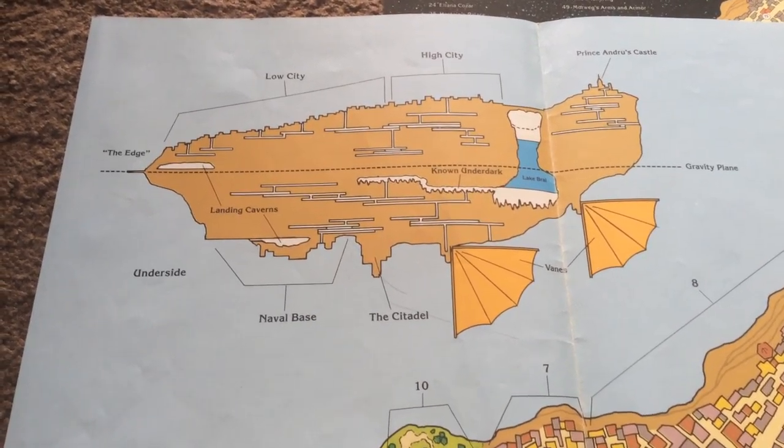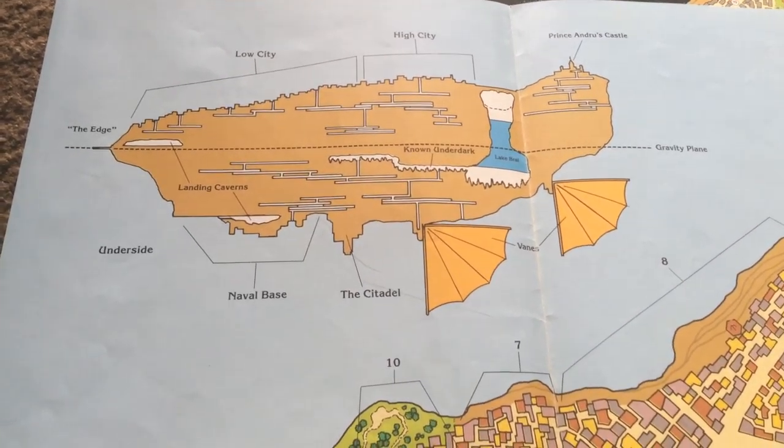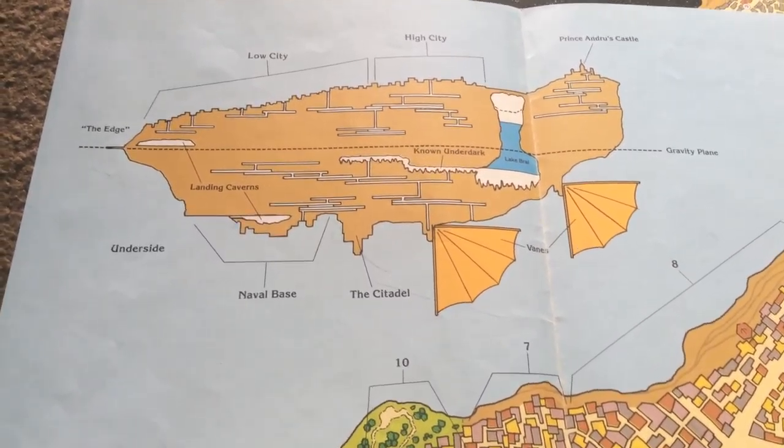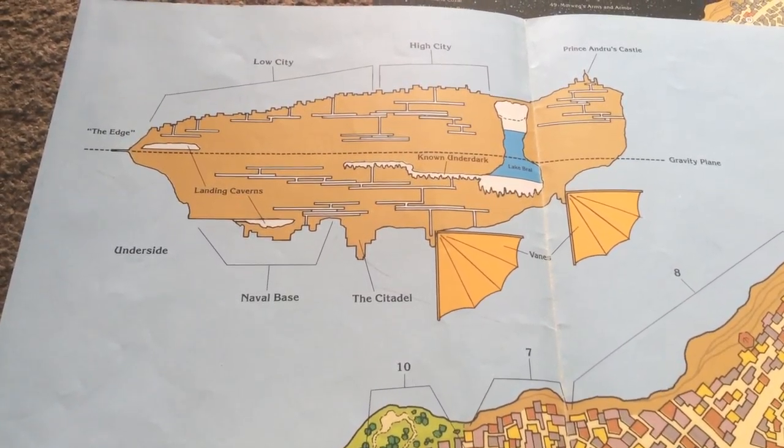Here's a map showing it's divided according to how far above the gravity plane you are. There's the low city, the high city, and then there's Prince Andrew's castle. On the bottom side there's a naval base, there's some caverns, and there's even an underdark inside this place.